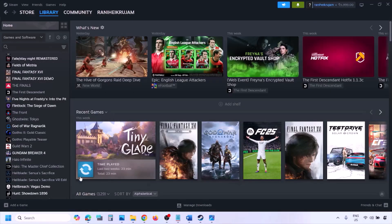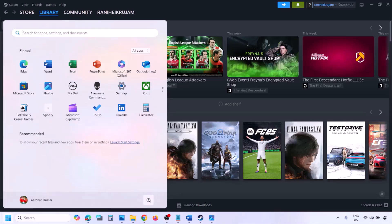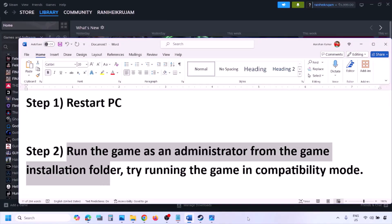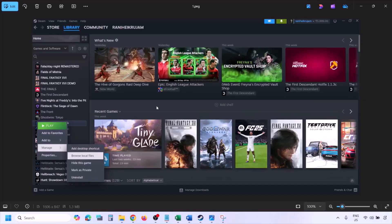If still not working, the next step is to simply restart your computer. Do not ignore this step — just restart once and then check. If still not working, the next step is to run the game as an administrator from the game installation folder.